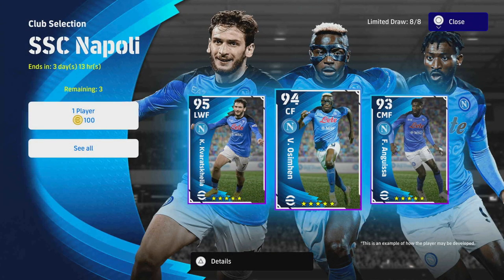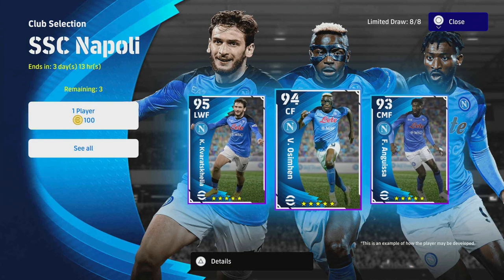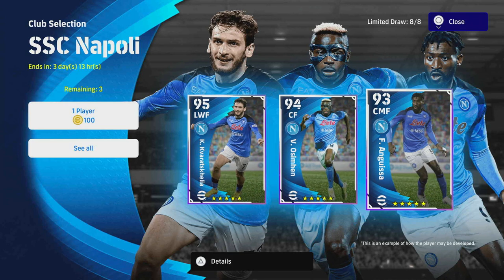Welcome back to another training guide. Today we are taking a look at Osimhen from the Napoli club selection pack. We've already covered pretty much all of the players in this pack, including Cavarodona and Anguissa, and now we're going to be taking a look at Osimhen here as well.